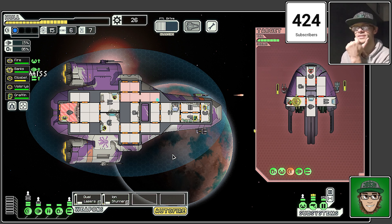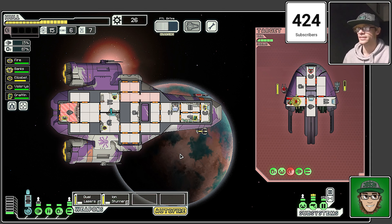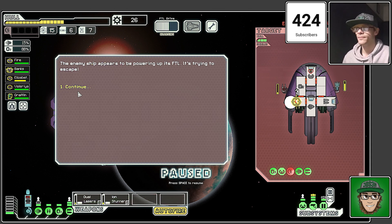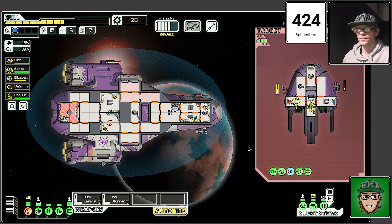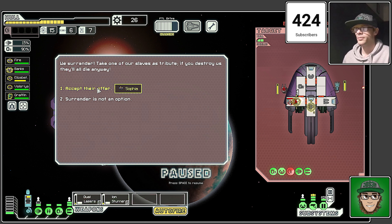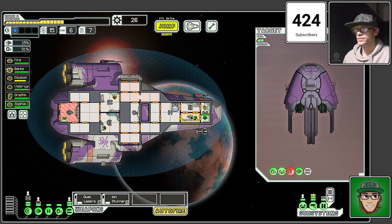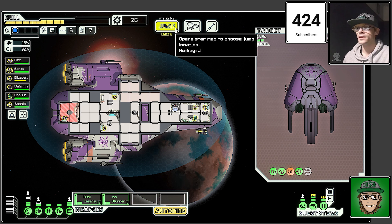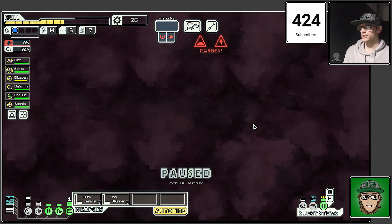We're definitely going to need more guns because we just don't have the firepower just yet. Still in sector one — it feels like this sector has been a lot slower. Let's stun the engines instead. Oh my word, they lost two crew members — just lost one of them. We'll take Sofia — you can work the doors. Let's make a jump and go into the nebula as much as I dislike it.